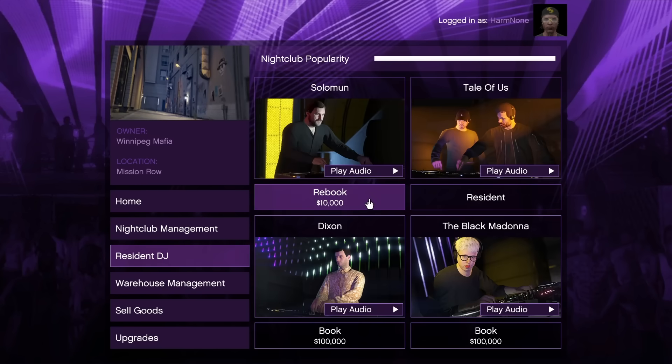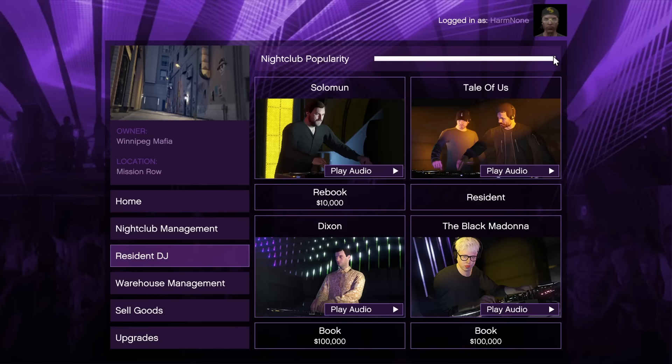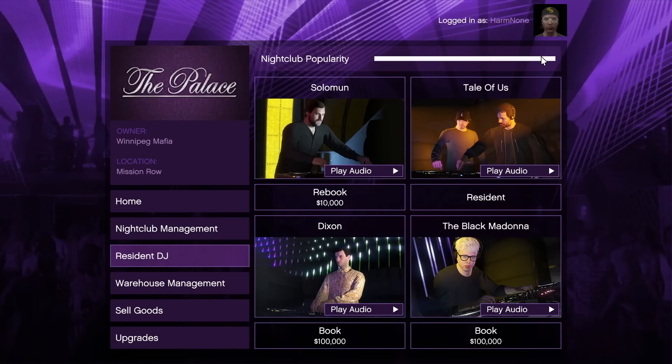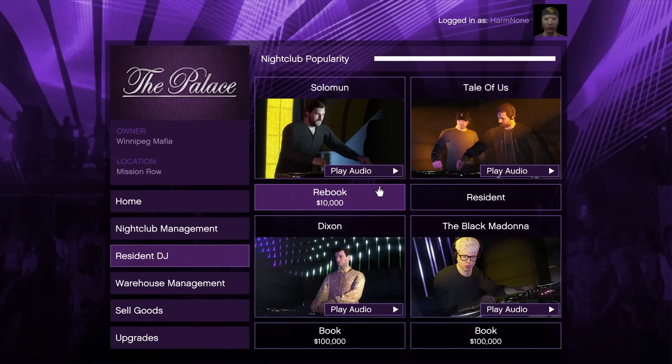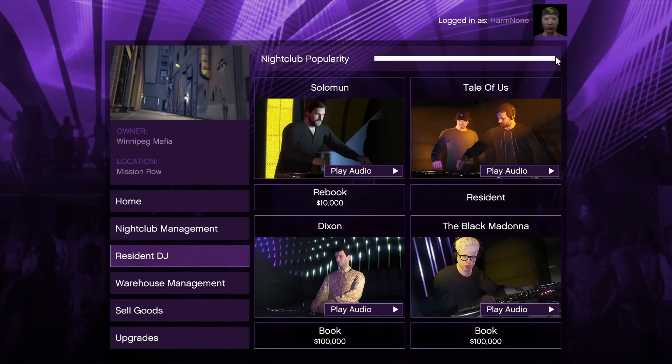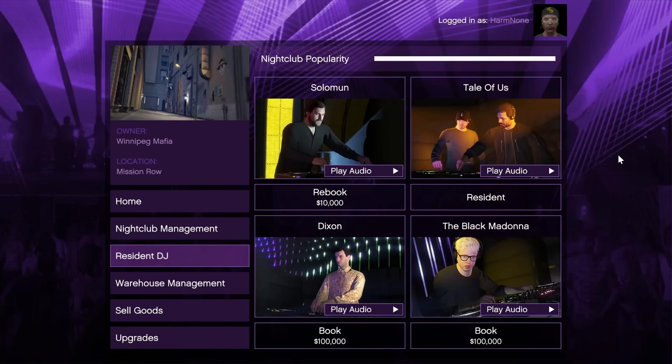Next up, we have the Resident DJ screen. This allows you to see your current DJ and the others you can book. You can initially book another DJ for $100,000, and once you've done this once, your rebooking fee drops to only $10,000. Every time you switch DJs you increase popularity significantly — the first switch for $100,000 boosts popularity a lot, and every subsequent switch for $10,000 increases popularity by two ticks, or half of one of the five bars. Switching DJs upstairs triggers a cutscene, but this can be skipped by switching DJs while in the nightclub basement.